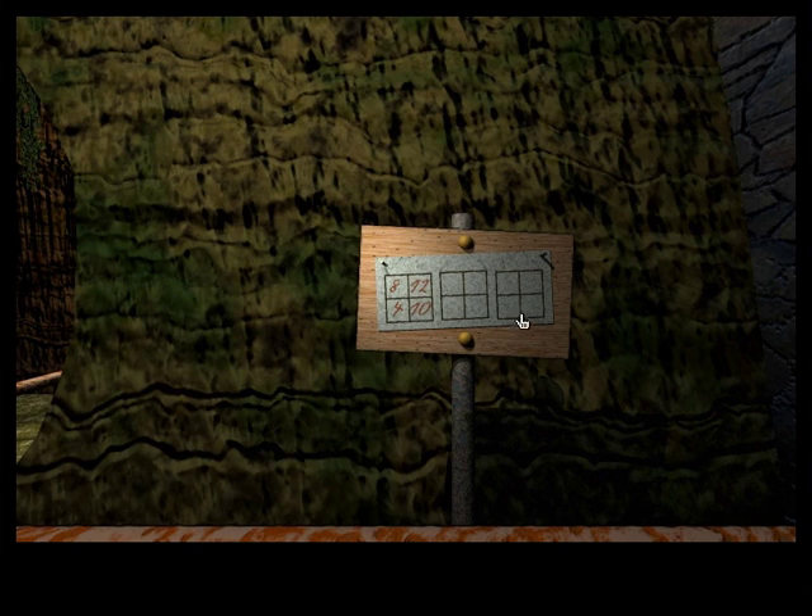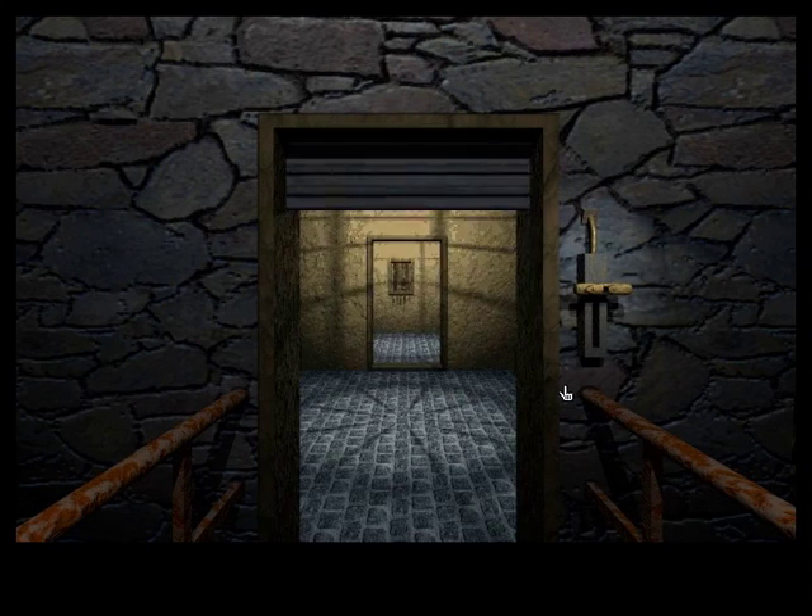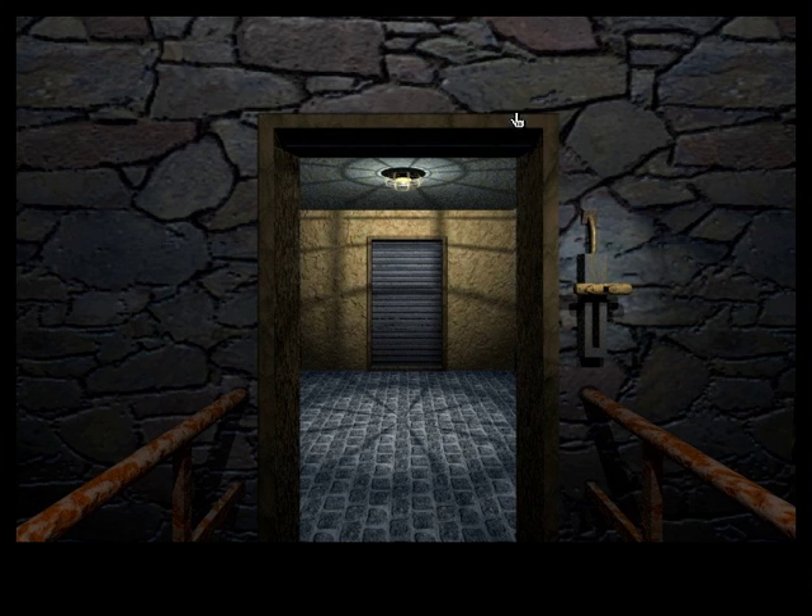At this point all we need is the right square. It opened the door in front of us, but it also closed the door in front of it. So it seems like this is some kind of airlock.